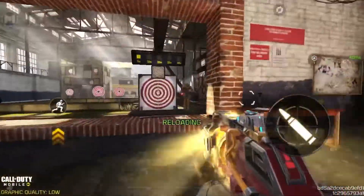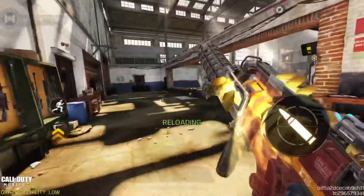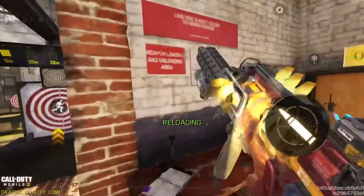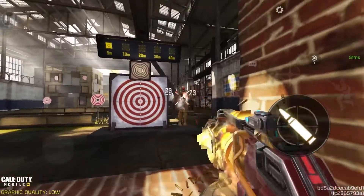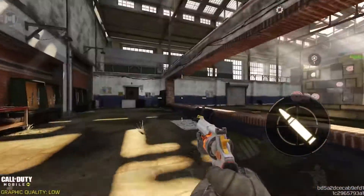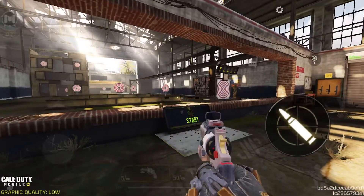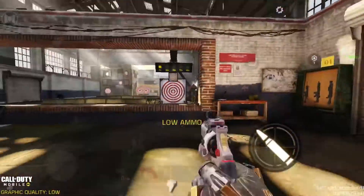The recoil goes up and then to the left, so I'll probably master that. It's different from the QQ9. The single one is pretty good for long range fights — I do like the gun. You can see that moving thing on top. The hipfire is still pretty good even without akimbo. Here's the pistol — it's pretty bland with no moving animations, just a body. It's a two-shot kill.